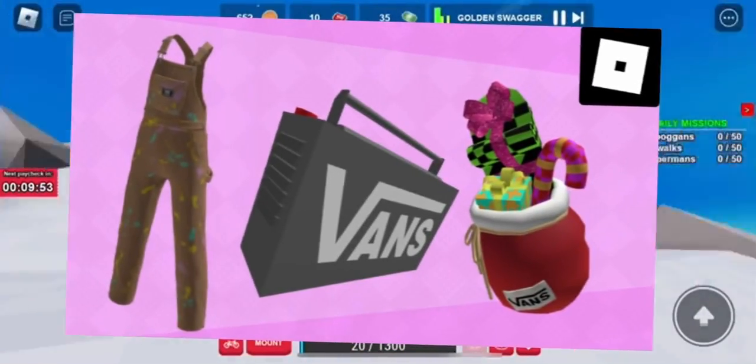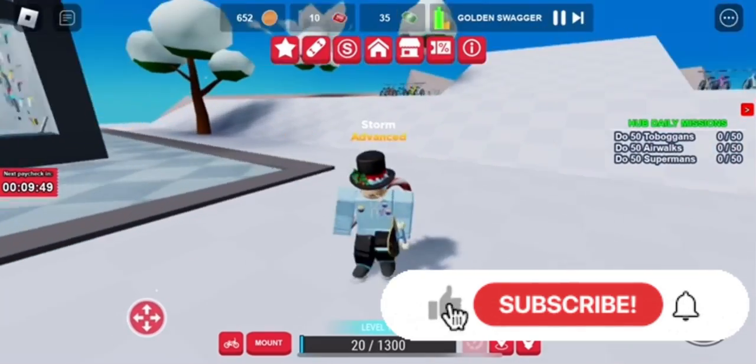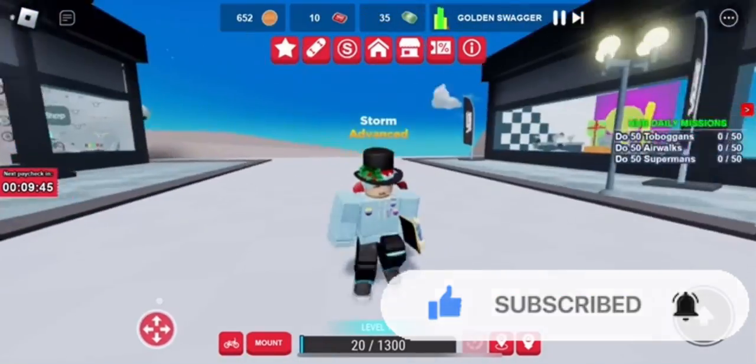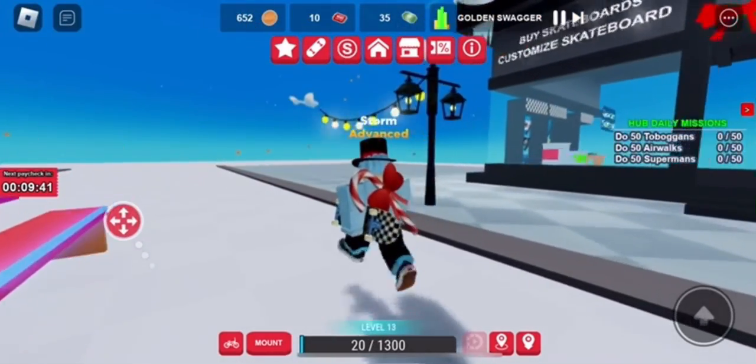In this video I'm going to show you how to get the Van's overalls, gifts, and boombox. This is a bundle of three items, and to get them it's not really the simplest — you're basically going to need to stay in the game for seven minutes.